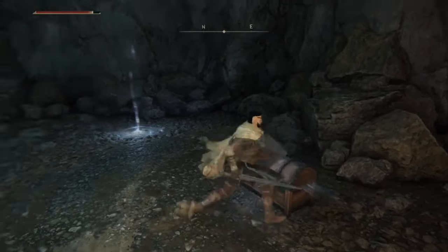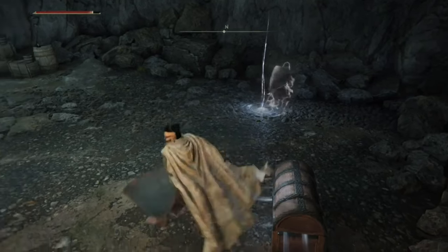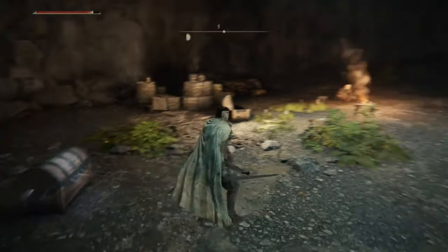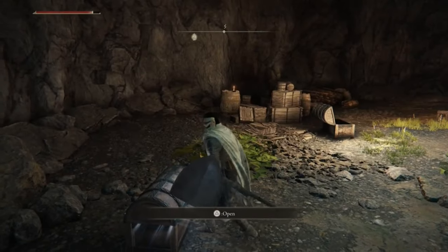Completely ignore this mist door you'll see here - just bad things happen. If you want the spoiler: basically you open it, mist comes out, and you'll be taken away to another land. So just ignore it - it doesn't do anything useful for us right now.